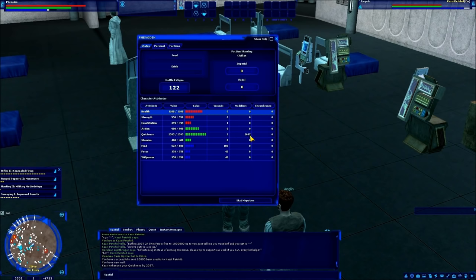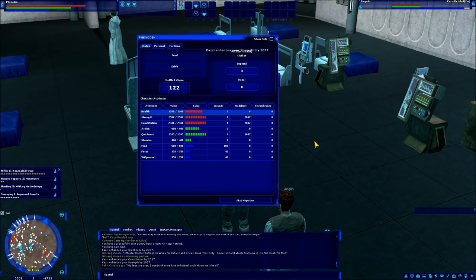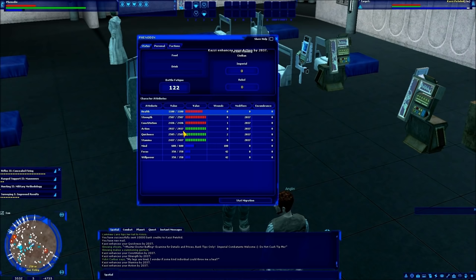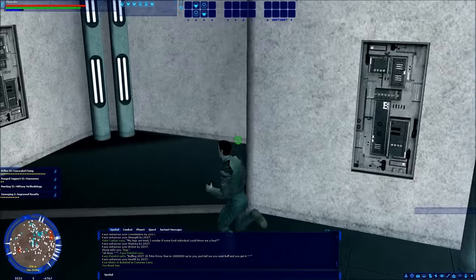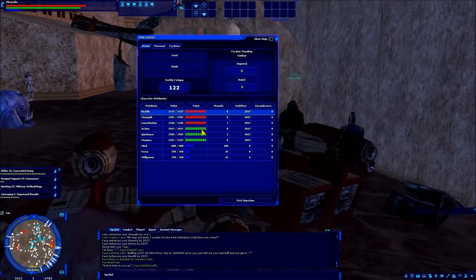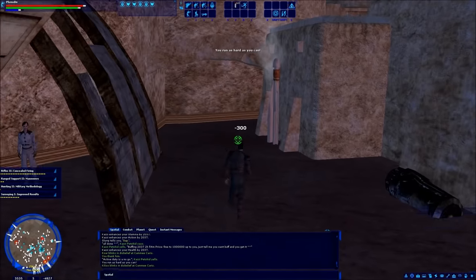Now he's going to give me buffs. If I open my character sheet, look at this crazy, ridiculous amount that doctors buff for. You can actually get buffs slightly better than this, but look — my health right now is 1100, action is 900. It just went from 900 to 2937. It's almost required to get buffs before you go out fighting. Notice that doctors can only give you health and action buffs. Where do you think you get the mind buffs from? If you said entertainers, you guessed right.